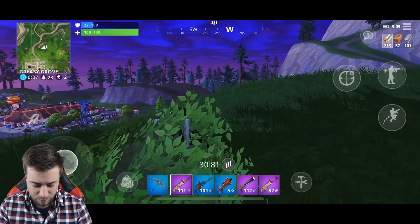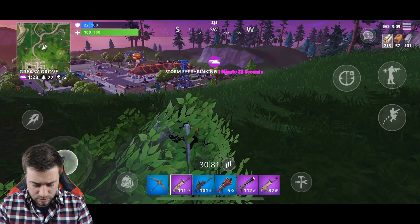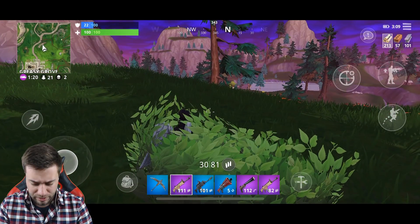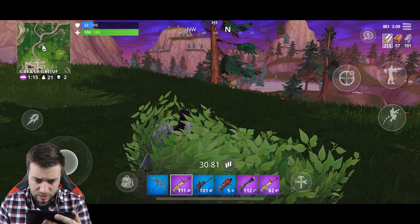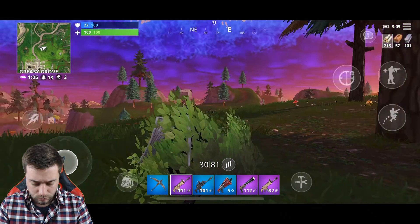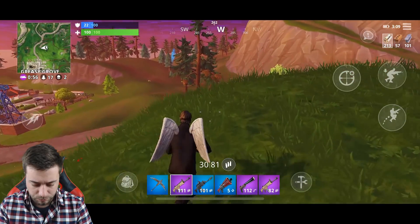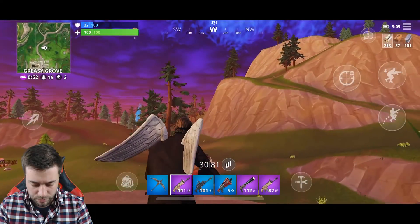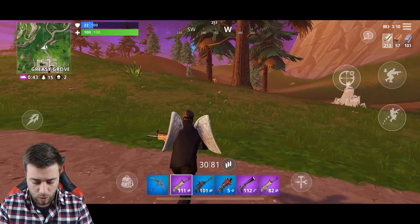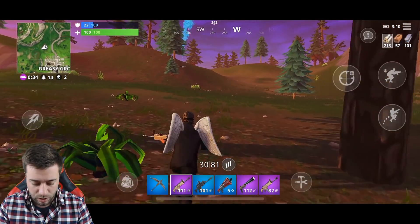Storm's about to move in, 22 people left. The distance of being able to see people from far away — I feel like on mobile it's going to be really difficult, because it depends on how close it's going to render people in, how close they have to be for you to see them. There's a supply drop — should we try to go get it? Let's do it. Another thing I'm interested in seeing is if there are any controllers you can hook up — if there are any controllers that work with newer iPhones that you can plug in and use that way.